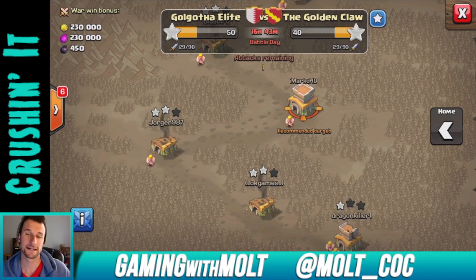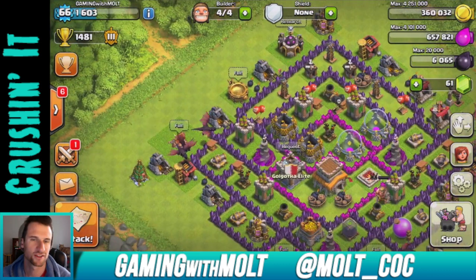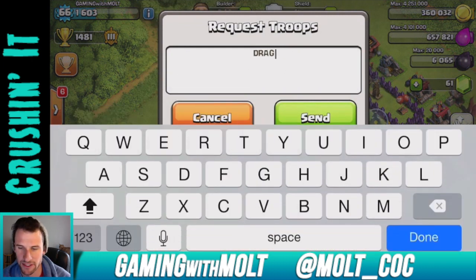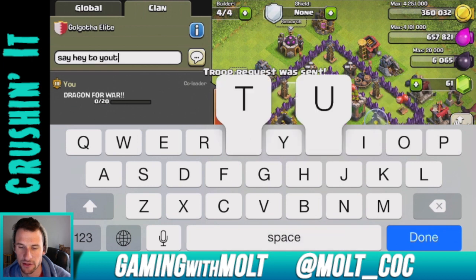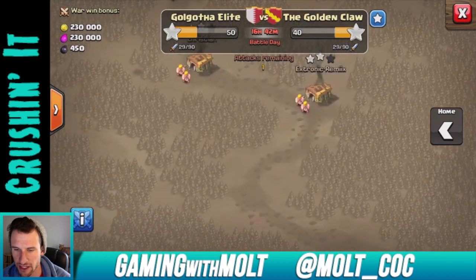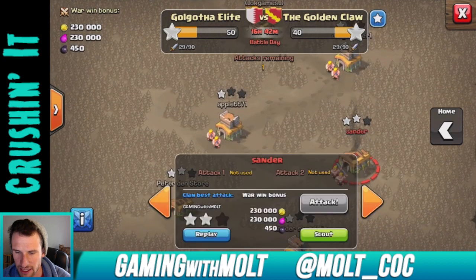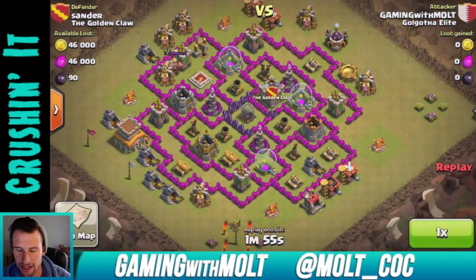I got a two-star earlier with an all-dragon raid, and I'm about to do the same thing — well, not all dragons: 20 archers and then the rest dragons. Let me see if I can get a dragon from these guys for war. Anyways, I'll go ahead and show you the first attack. I don't remember who I attacked — was it this guy? Yeah, so I attacked him. Let's go ahead and watch this.